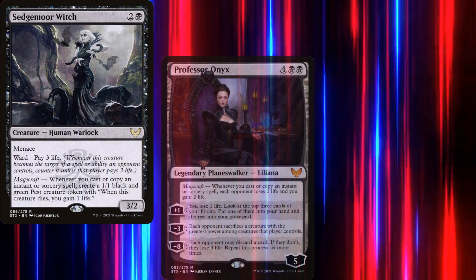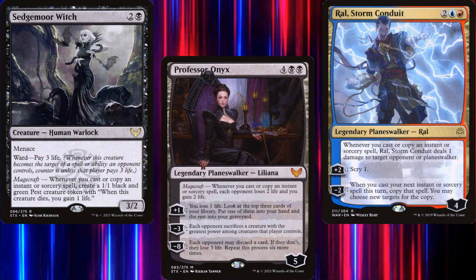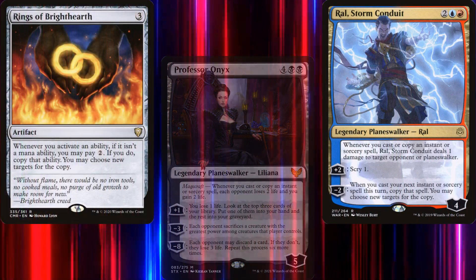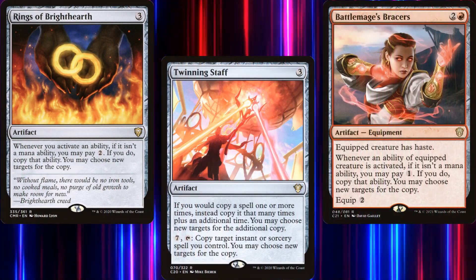Let's take a look at the core of our deck. We've got Sedgemoor Witch to give us a ton of blockers, Professor Onyx and Ral, Storm Conduit for card advantage, and their respective static abilities pair very well with our Commander, as well as Rings of Brighthearth, Twinning Staff, and Battlemage's Bracers to copy our spells more than just twice.